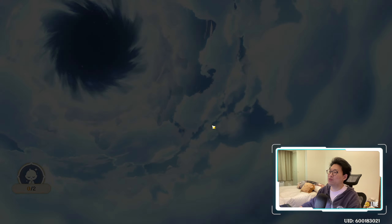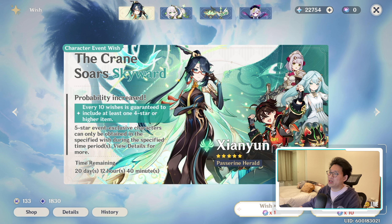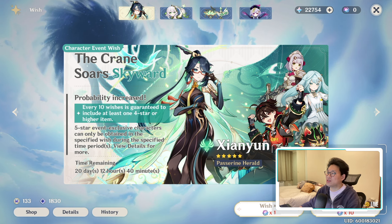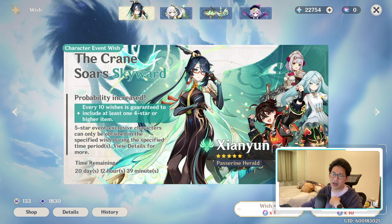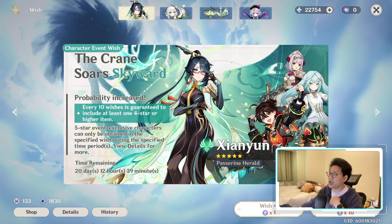First things first, let's just pull Cloud Retainer since that's what we want. She's over here, super pretty. We don't care about any of the other characters. Like, if I can get a C6 Farzan, that would be nice — her kit kind of interests me a little bit, but you do need C6 to make it viable, apparently. So that is going to be a little bit of a pain.